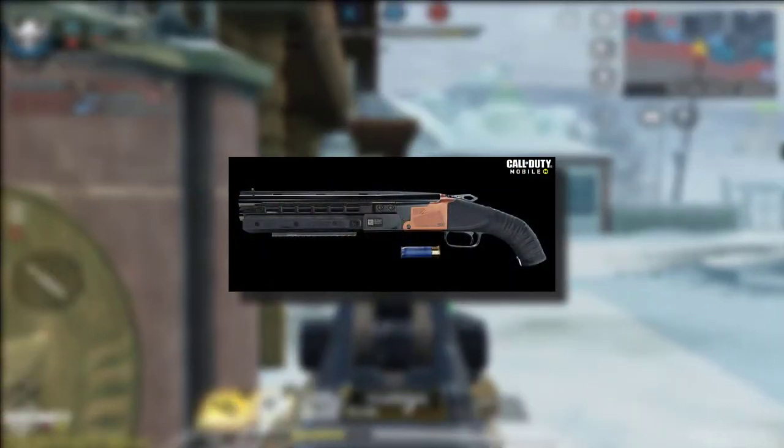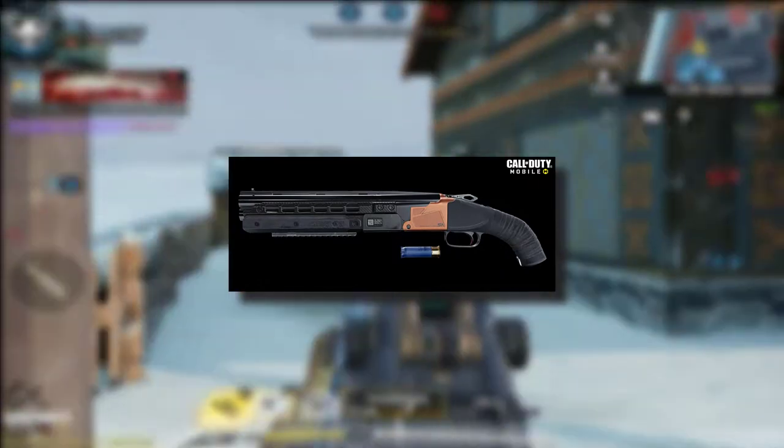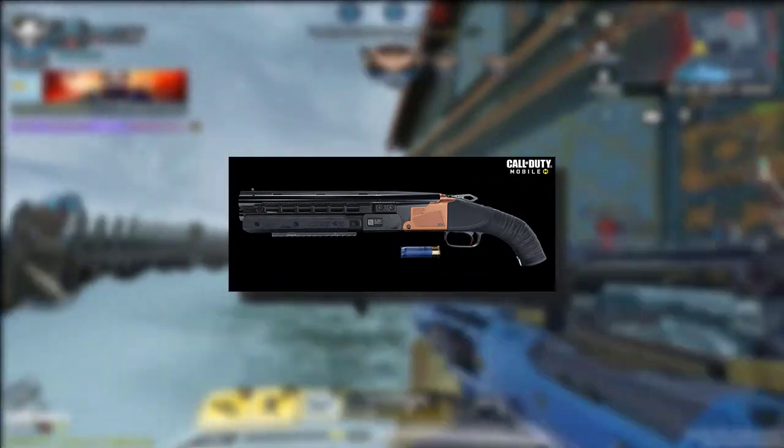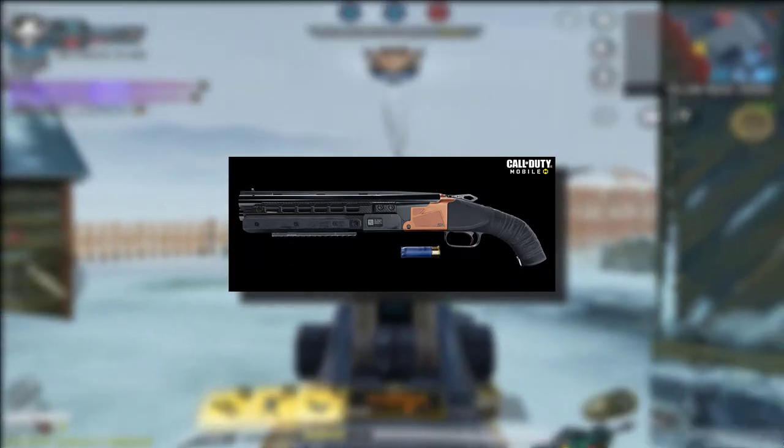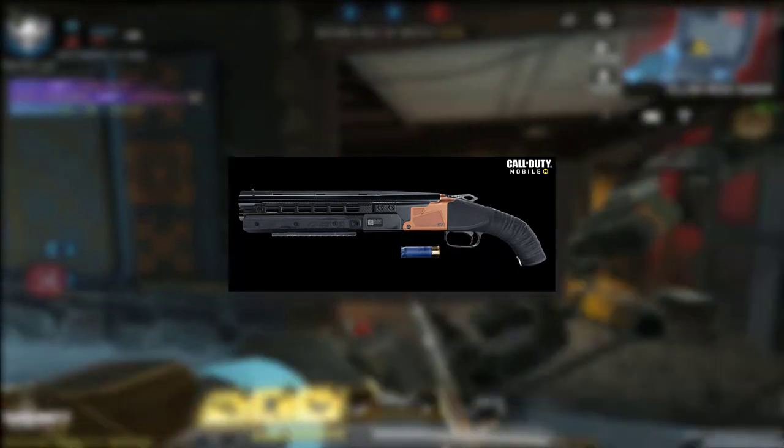Later down the line we are going to be getting the second weapon of the season which is the 725 shotgun. I'm pretty confused as to what type of weapon this is going to be — I don't know if it's going to be the same as it was in Modern Warfare where you shoot twice and reload, because in the patch notes it says it's a pump shotgun. What I do know is it's going to have really intense close range damage, but I'm still going to wait and see how far it can reach in terms of one-shot kill potential.